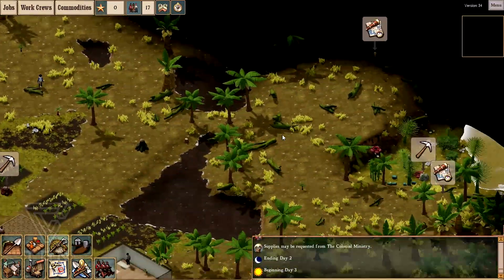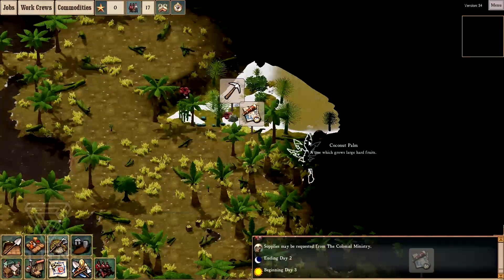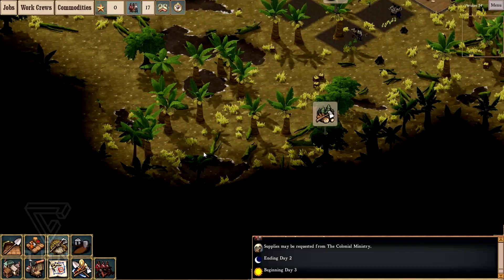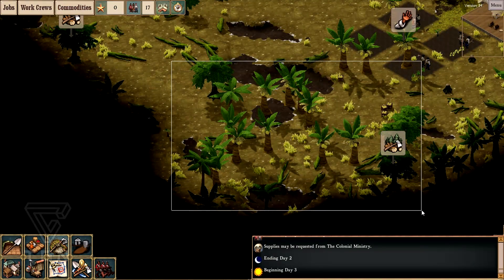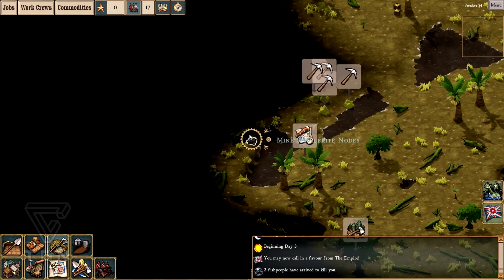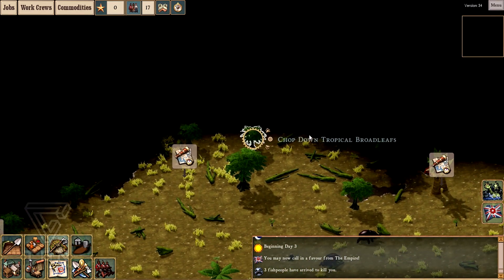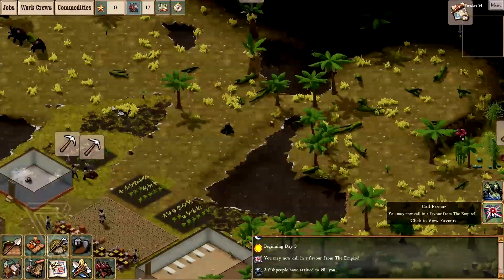There are giant snails around. I'm not sure my exploration stuff is working properly. I will keep just asking my guys to forage or cut something — that seems to work properly. How many coconuts do I have? 39 — not bad, but I'm going to get a bit more for tough times.